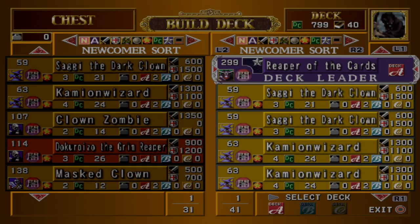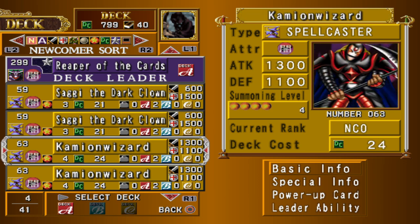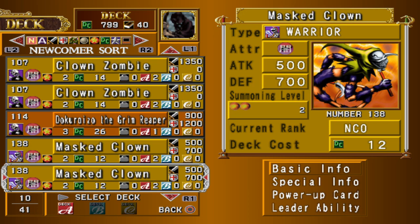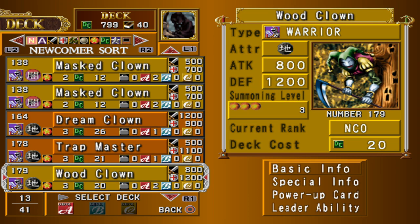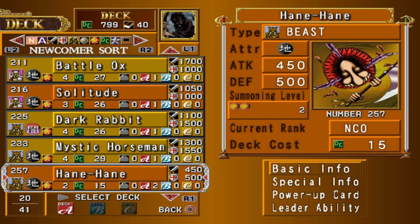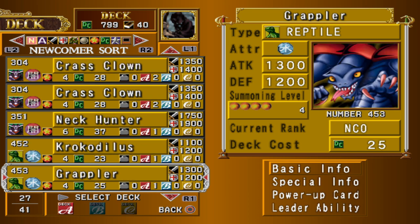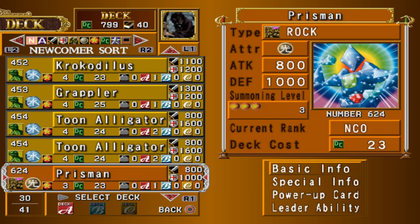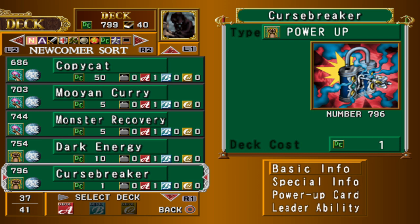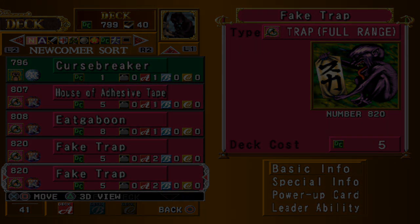The Reaper of the Cards deck is a mostly toon-themed deck featuring warriors and spellcasters that are either toon or wield scythes. The most important fusion to know is Soul Hunter, which can be created by fusing a reptile with either Crass Clown, Clown Zombie, or Saggy the Dark Clown. If you duel Deck Master K, he will also create these which you can destroy and earn copies of, and it also makes a fantastic deck leader. The deck also contains Copycat, one of the strongest spells in any starter deck, and two Fake Traps which give you free options to replace as soon as you obtain better cards.